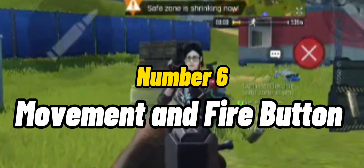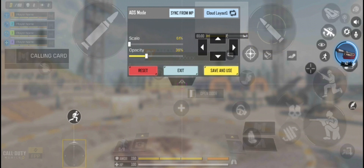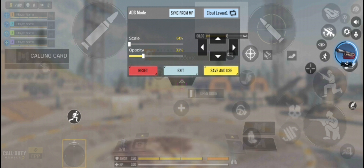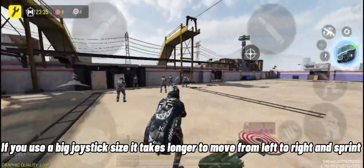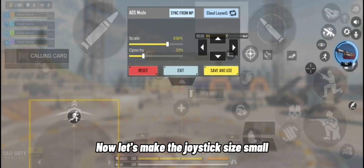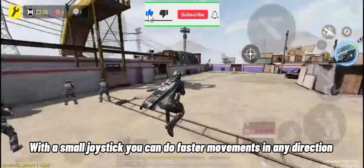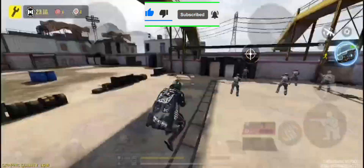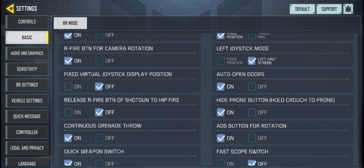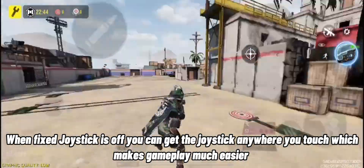Number 6 is Movement and Fire Button. This is the most important setting — always set joystick to small. If you use a big joystick size, it takes longer to move from left to right and sprint. With a small joystick you can do faster movements in any direction. Also make sure fixed joystick is off — when fixed joystick is off, you can place the joystick anywhere you touch, which makes gameplay much easier.